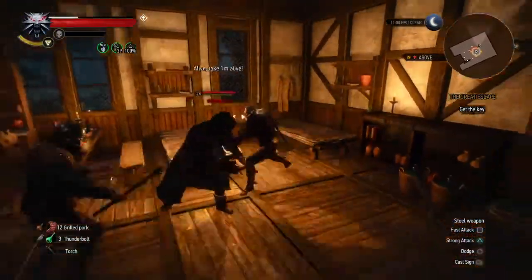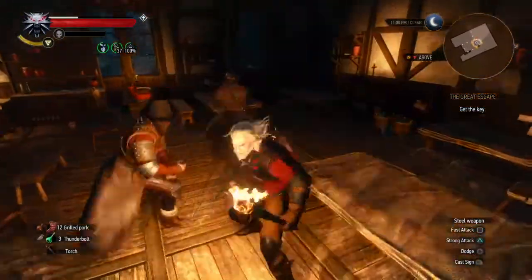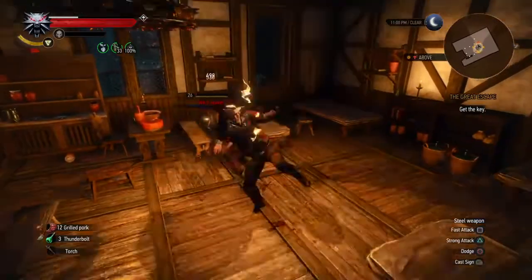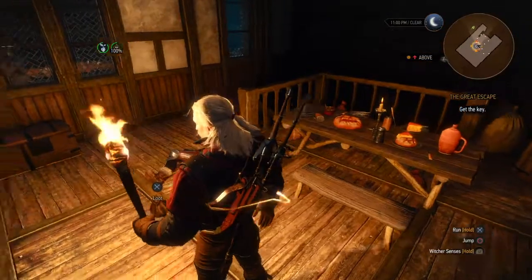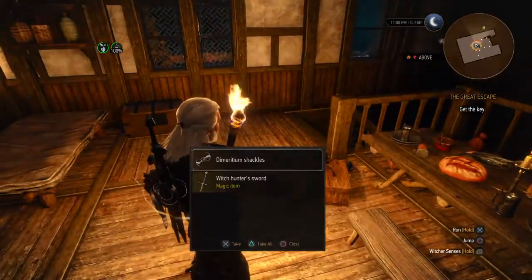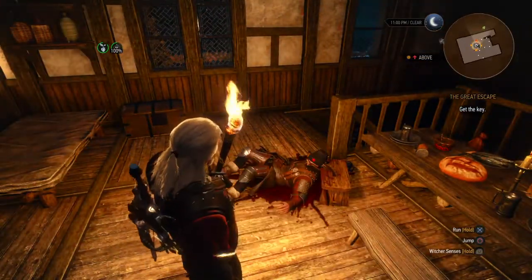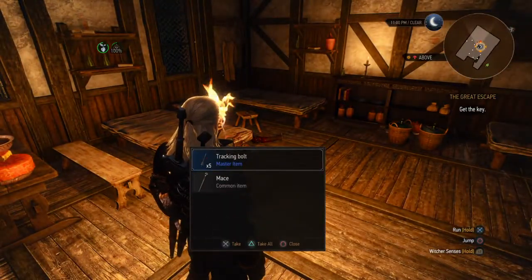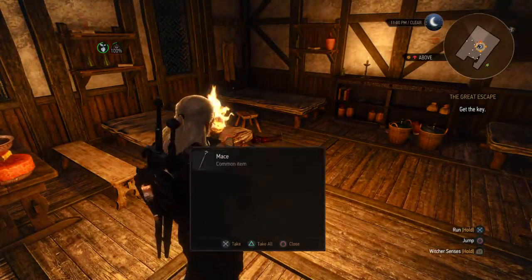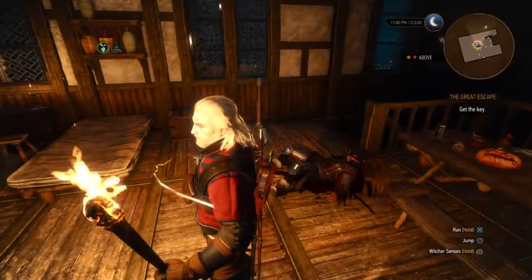Have fun with these two guys — take them on, slug it out, do your magic any way you want to kill them. And don't forget to loot the bodies for Demeridium Shackles. You want to get those shackles — it's a very good metal to have later in the game when you want to make better armor.